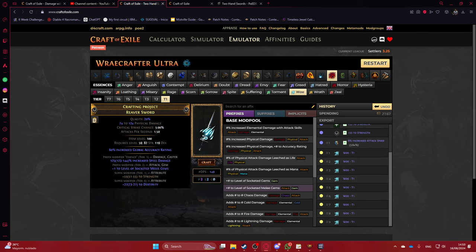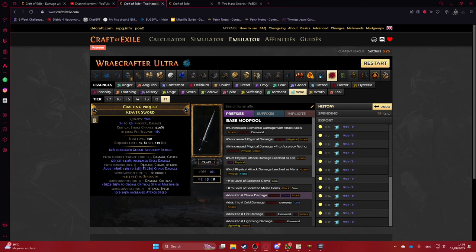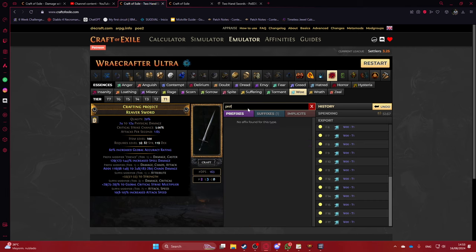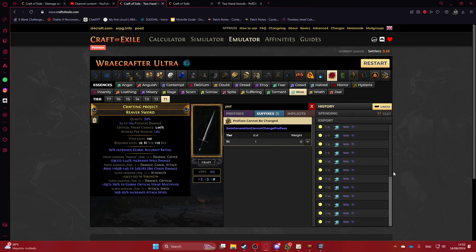The second prefix you want is the local added chaos damage. This might take around 20 to 30 essences. Once you hit double T1 — added chaos damage — what you do is apply Prefixes Cannot Be Changed.